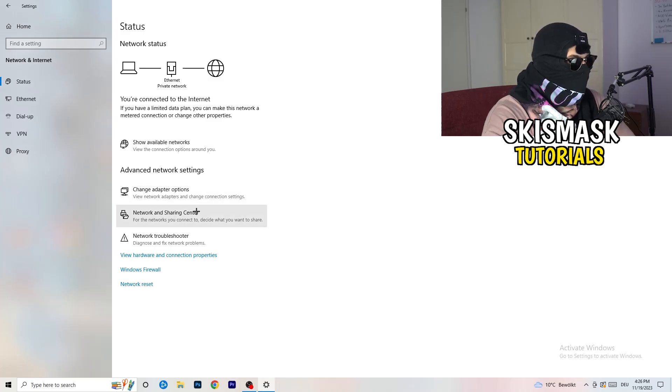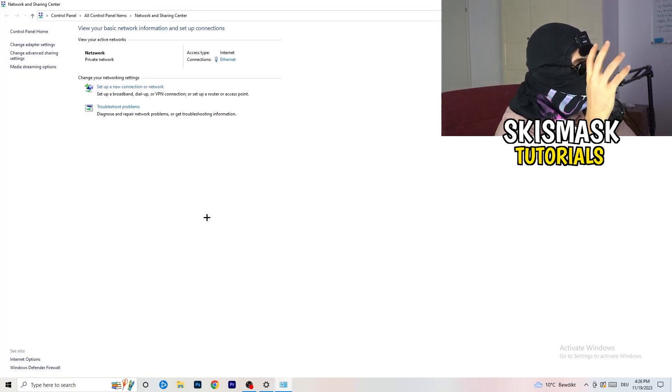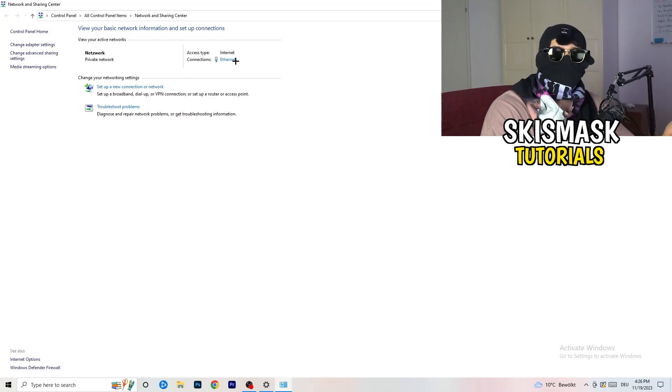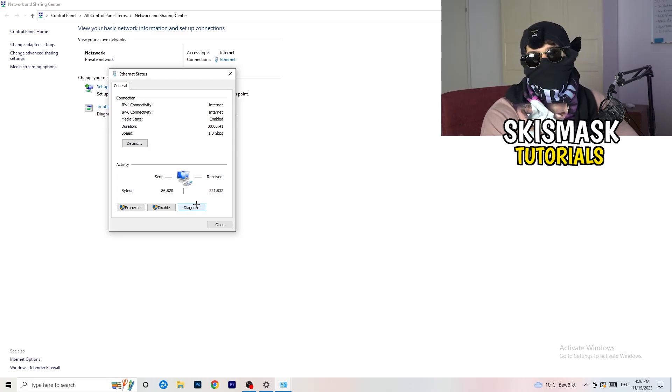Close that and go to 'Network and Sharing Center.' Click on that option in the middle. From here you can also click 'Troubleshoot Problems' to let Windows find any network-related issues. You'll also see your connection listed — if you're using ethernet it will show in blue. Click on it and you can click 'Diagnose' to check if there's something wrong with it.